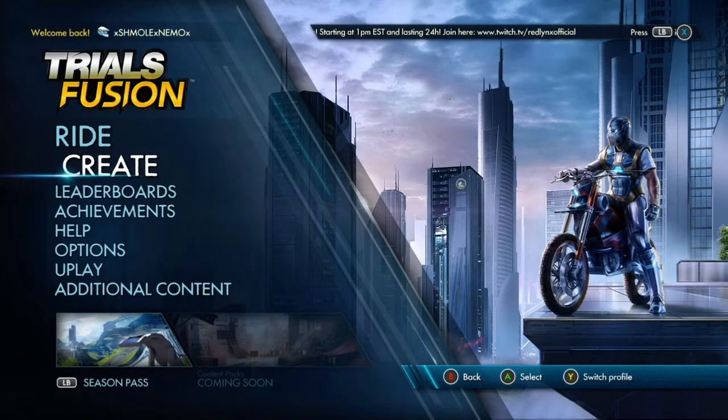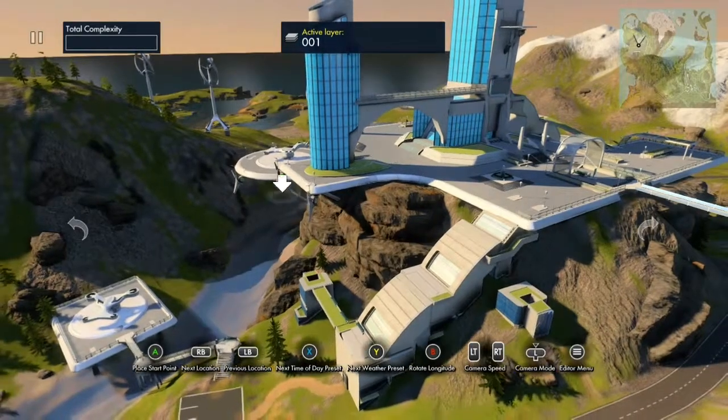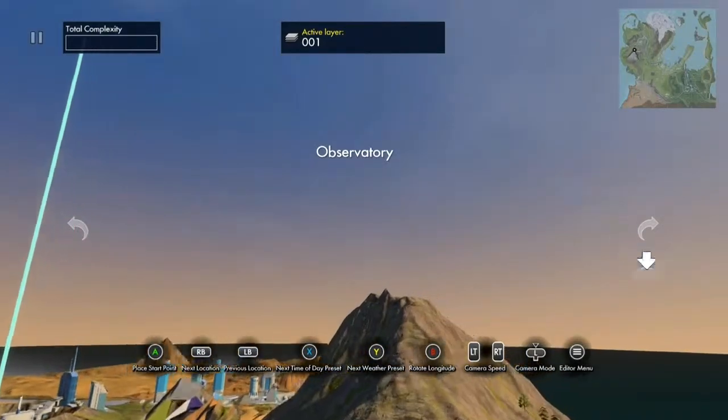What you want to do is go to the main menu, go to Create, and once you go into the world, you'll look in the top right corner to see where you're at on the map, and you want to go over to these mountains right here.